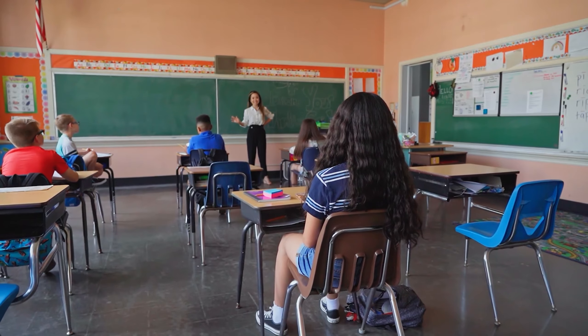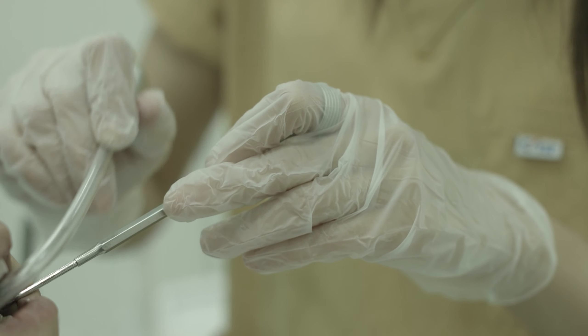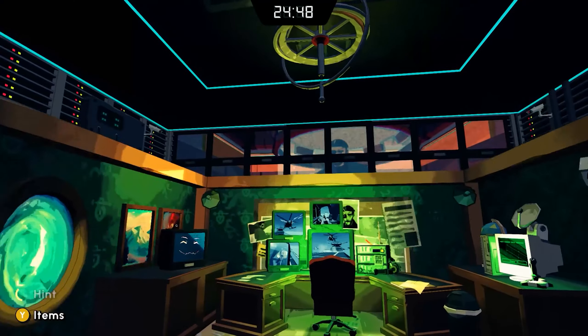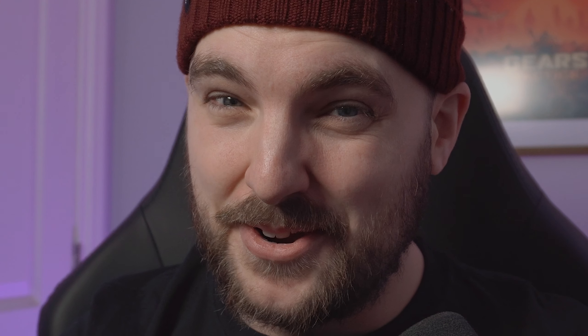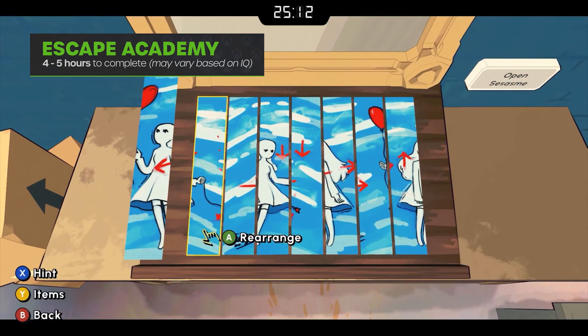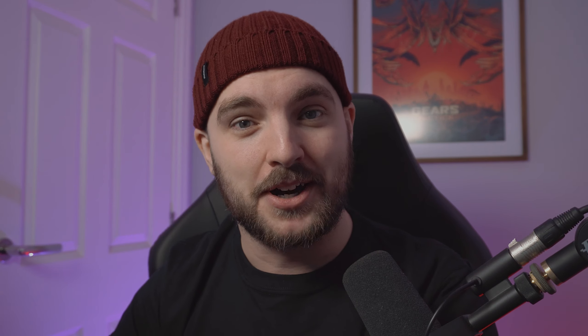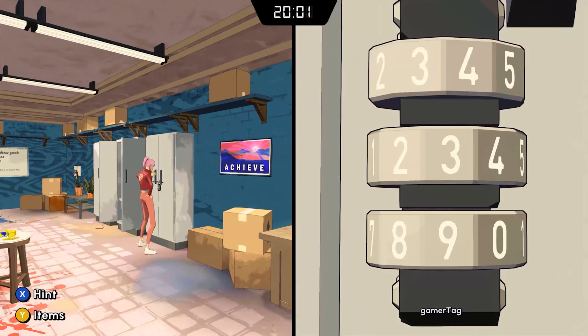Picture this: you are stuck in a situation like after-school detention or you're in the waiting room for a dentist you just really don't want to go and see. You want out. Well, it's a good thing it only took you around four and a half hours to become an ultimate escapist. Escape Academy plops you wham bam in the middle of some mastercrafted escape rooms, all of which were designed by real-life experts. If you think you're a real smarty pants, you can tackle each room by yourself, but if you do get stuck, you can call on an even smartier smarty pants to help via online or local co-op.